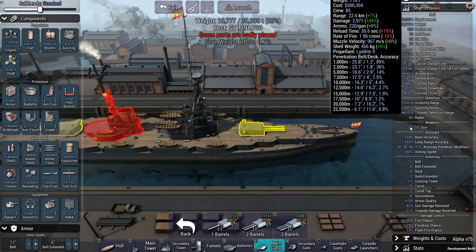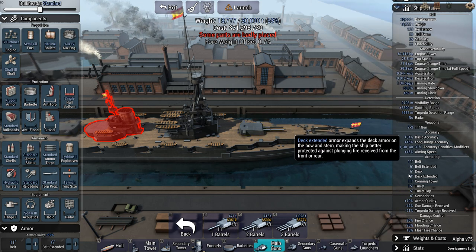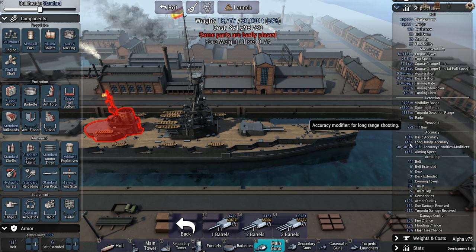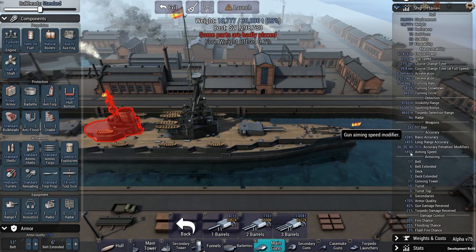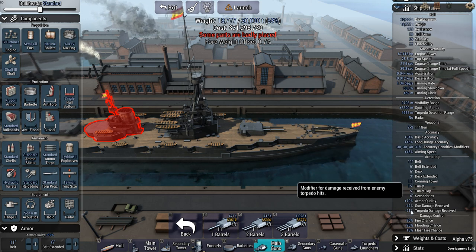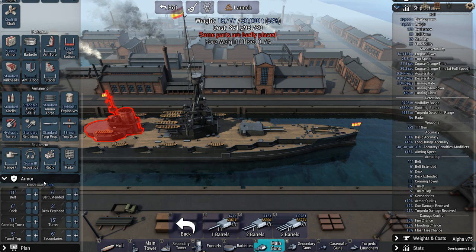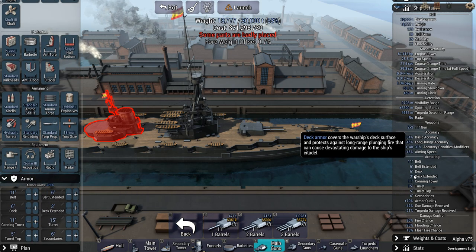Armament: currently I only have those 11-inch guns, but you can have a whole list of weapon systems. Accuracy impacts how likely you are to hit — I get a nice bonus to long-range accuracy at the moment, which has to do with the main tower and the rangefinder. Aiming speed tells you how quickly you'll be landing shells. The armoring section is mostly stuff you can adjust visually, so you can pretty safely ignore that part.